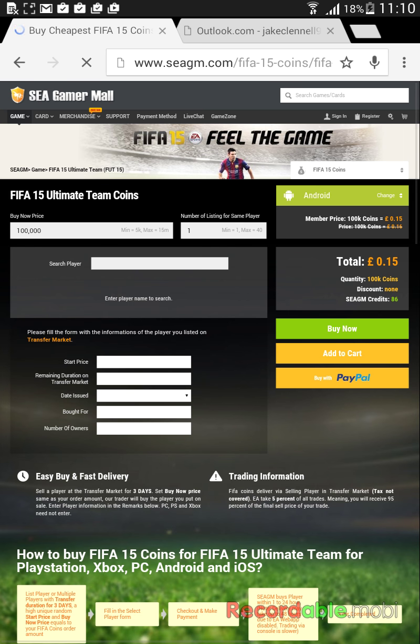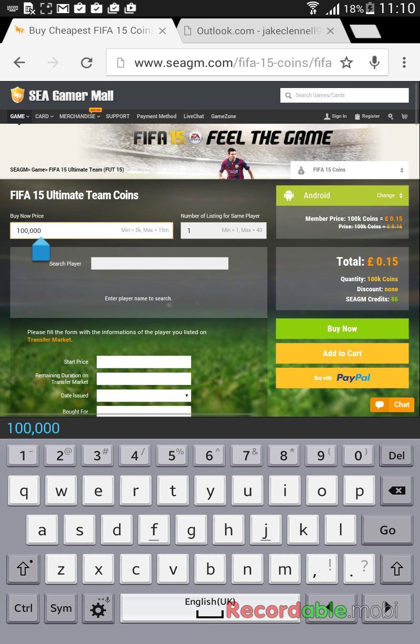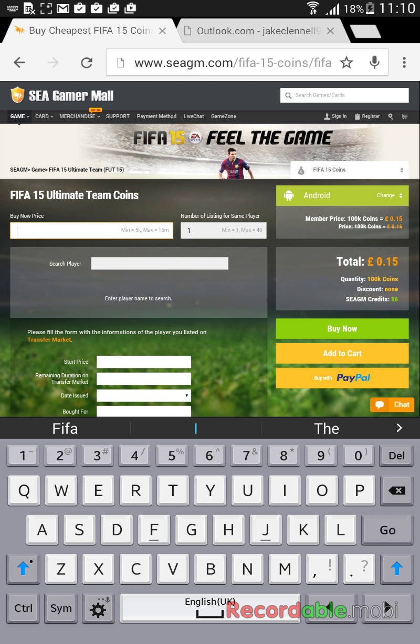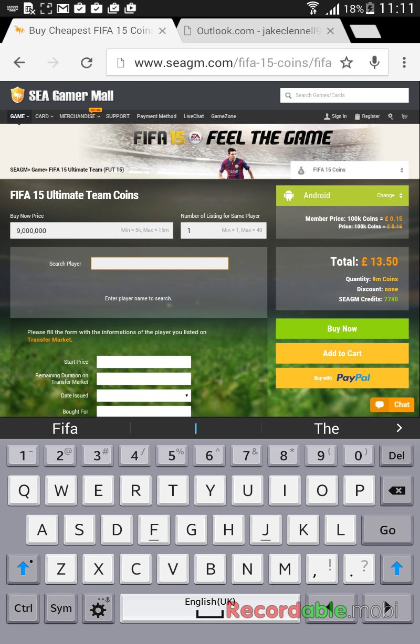It's set for 7 million. It's 15p for 100k — how cheap is that! And if you want more coins, it's one pound fifty for 1 million. Going further up, 15 pounds for 9 million. Is that for real? It's so cheap.